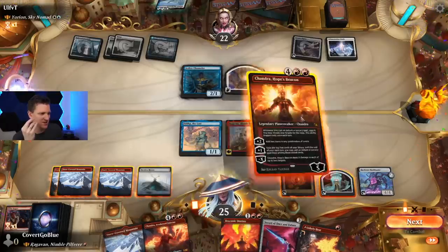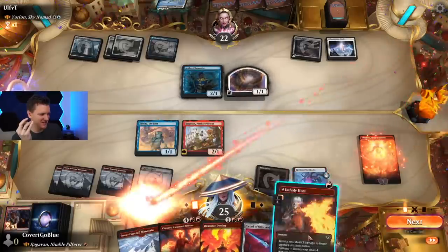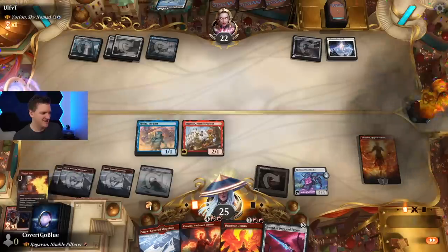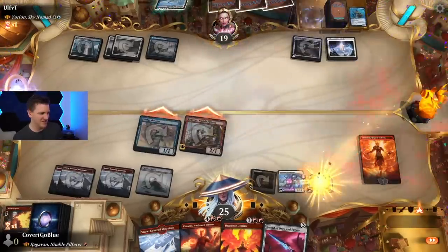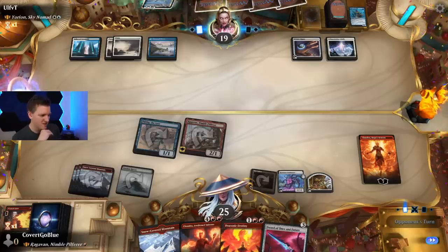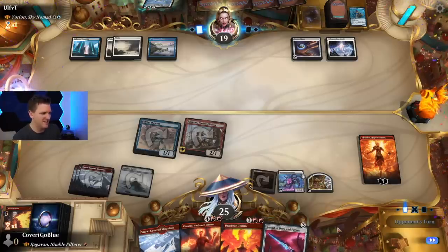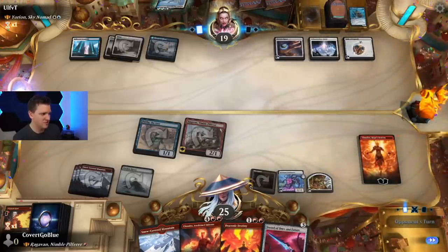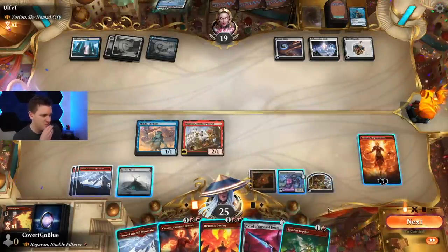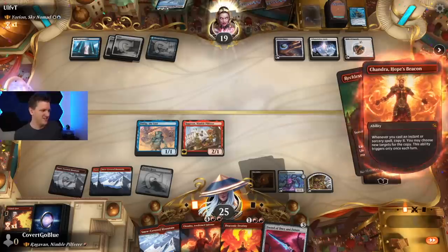We do that — zap, copy zap. Swing! Treasure acquired, land exiled. Chandra, Hope's Beacon — oh, I feel the hope! Unholy Heat in the graveyard, Sort of Once and Future in hand so we can cast that again. Relic of Legends — poor Yorian, I didn't mean for it to be this way. They could have used the Arcane Signet for extra mana, we'll see if it matters. Copy Reckless Impulse — Riddle Blast, Kindling, solid. There's the lands.